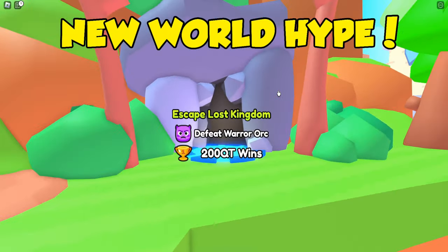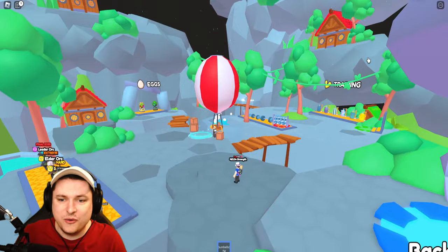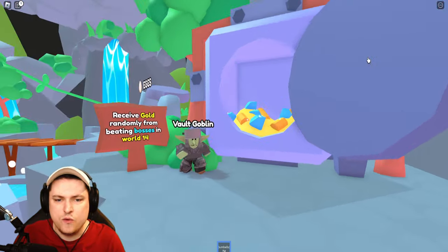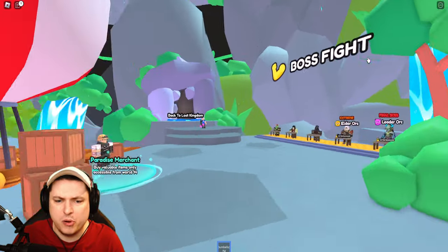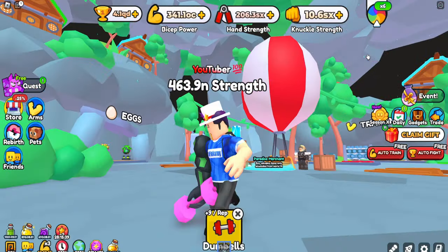Even more treasures are ready to be uncovered because a brand new world has been added to our master simulator. We have arrived in the brand new world — we can see there is a new vault with the vault goblin, new eggs, new bosses, and of course a brand new gold merchant.